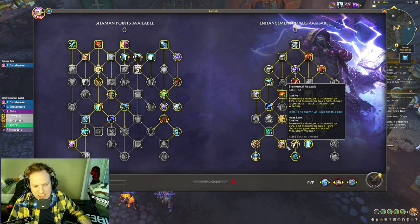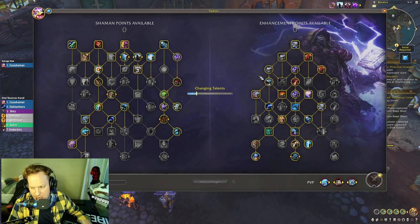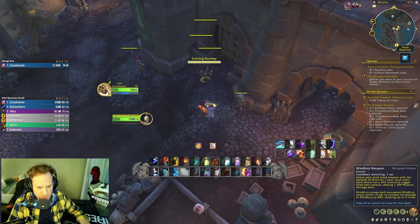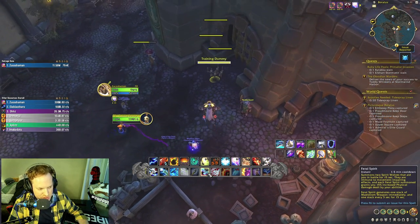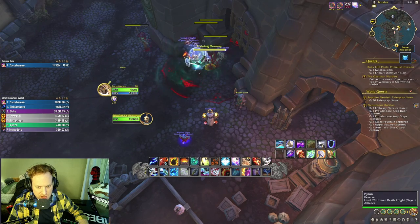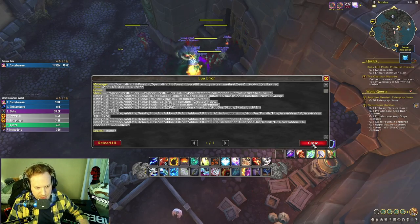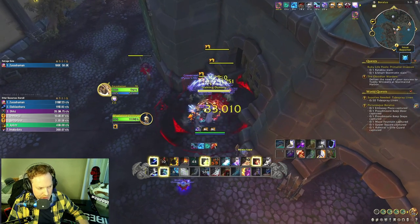The talent tree has one point into Elemental Assault — you can go two into Legacy or one into Elemental, one into Legacy; it's interchangeable. Here's the gameplay demo for Primordial Winds. Most builds start with Feral Spirits, then Primordial Wave spread around to get the big haste window, then go into Doom Winds.